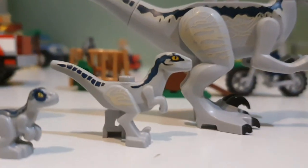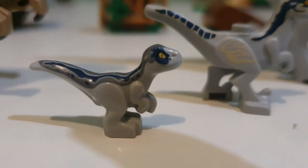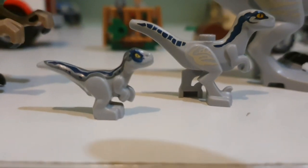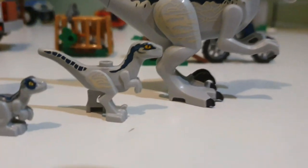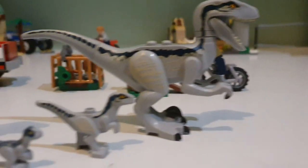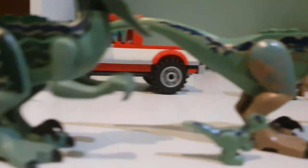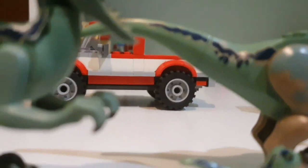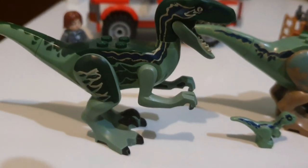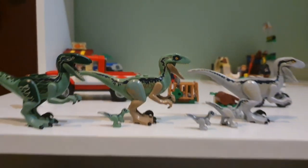I have Adult Blue, Beta, and Baby Blue. Baby Blue is from the 2019 Tyrannosaurus Rex vs. Dino Mech set — you can't get her in this set. It also came with Blue's Raptor Siblings, which was nice. These are the only blue models with the blue stripe and grey skin. Then we have the Fallen Kingdom Blue with the cyan pattern and blue line, and the OG 2015 Blue with the more greeny-blue back. I really like this set because now I have all the Blues.